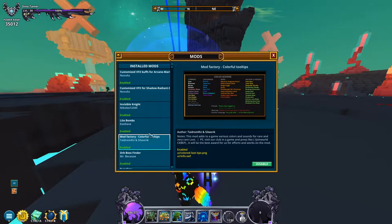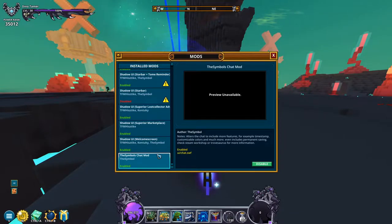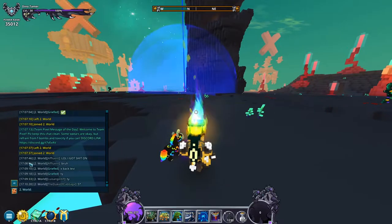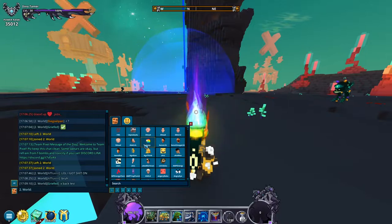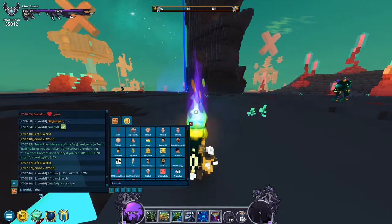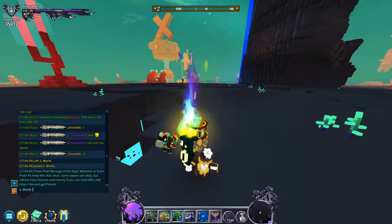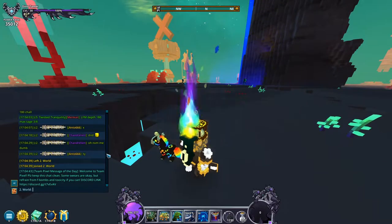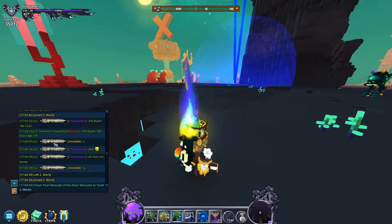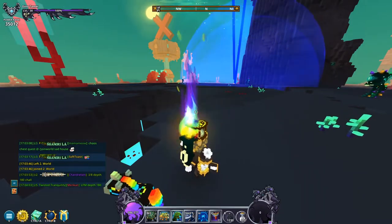I said Mod Factory Colorful Tooltips was one of the most used mods, but I think I got that confused with the Symbols Chat mod. This mod it's safe to say most people who are on PC and mod actually use. Basically, if you go to the chat you can see stuff like a checkmark symbol. You can also click emote icons like a house icon and it'll show in chat. It also enables custom club tags, which is pretty interesting.